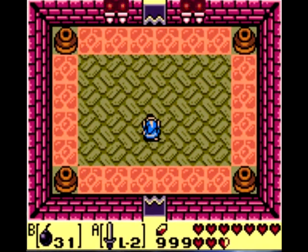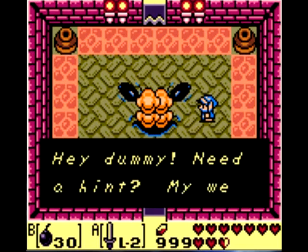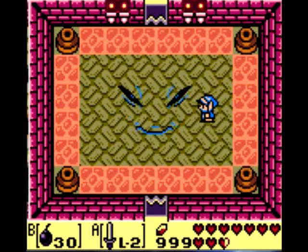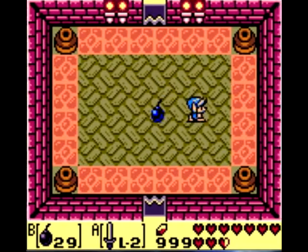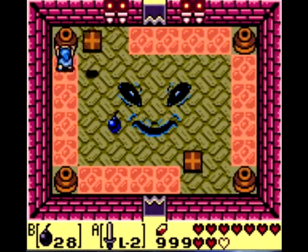This boss is really easy. You may be wondering where he is — there he is, in the floor. This is Facade. His weak point is his face, so literally just keep planting bombs on the floor when he pops up and you'll register a hit.